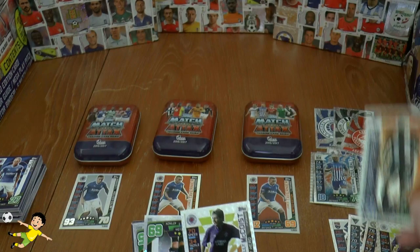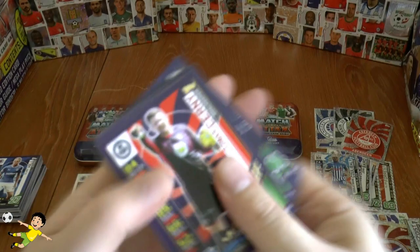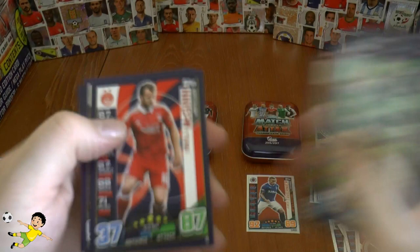And yet again, Higginbottom for Man of the Match, Ali McCoist, and here are our inserts: Griffiths Penalty Specialist, a Hearts logo. And just the base cards, of course.